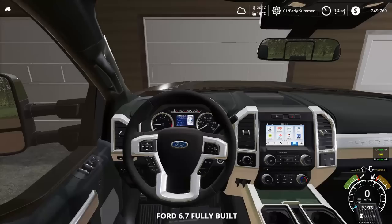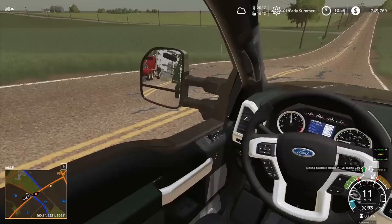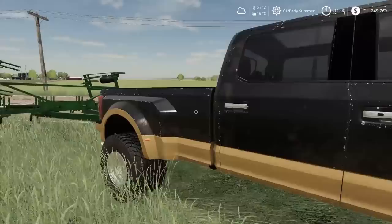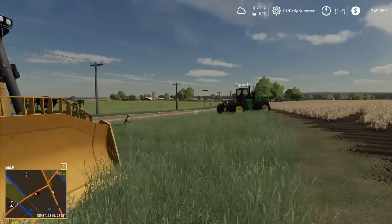We're gonna jump in the F450, get going down to John's place to pick up the chisel plow and get it to Grant's. I think this is Grant right up here — he must be doing something. We're supposed to be down here. We'll just chill out and wait for him to get back. You guys are probably wondering what's happening with our truck — this is just a game glitch, unfortunately non-fixable. It's not damaged or anything, just a glitch.